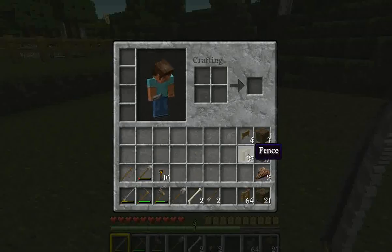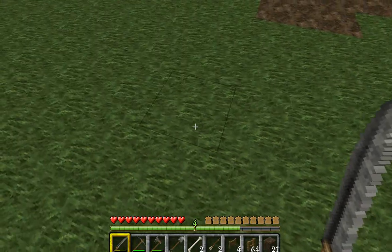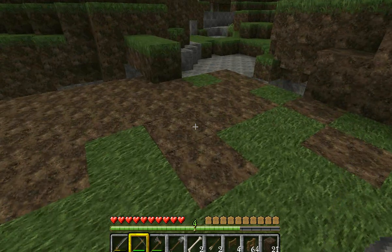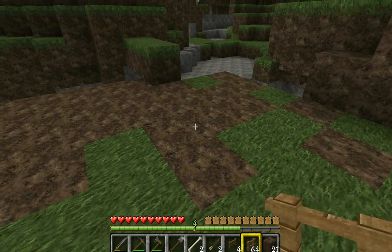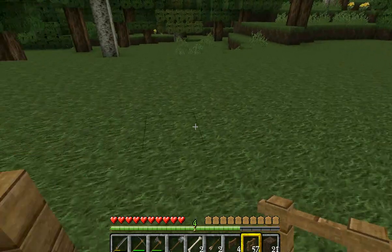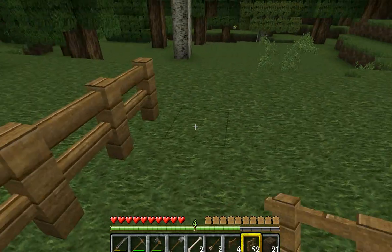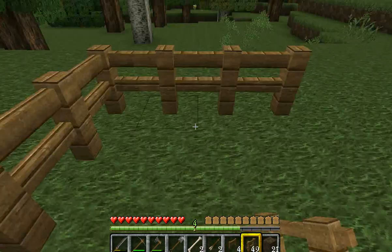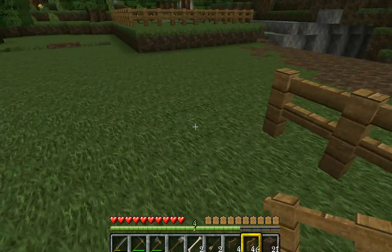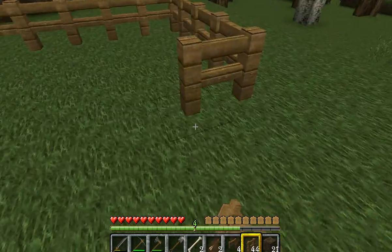Let's put our fencing and our gate down. We're going to start building an area for some animals. There's a lovely clear area which I built earlier. One, two, three, four, five, six — we'll come in one. One, two, three, four, five, ten, one. And we're coming back for each. That's a reasonable sized pasture.